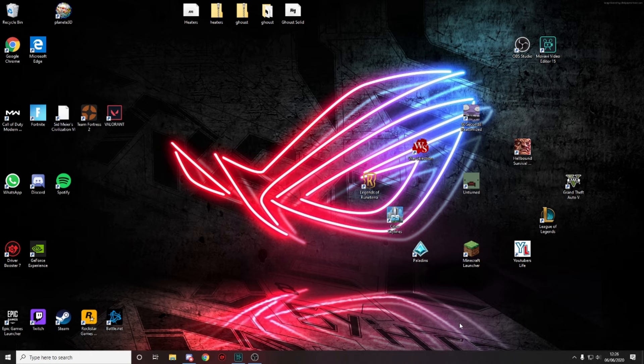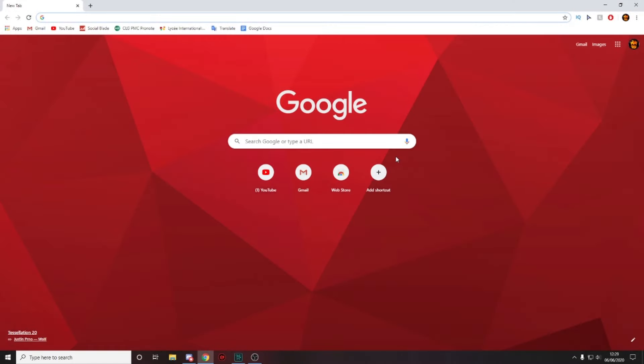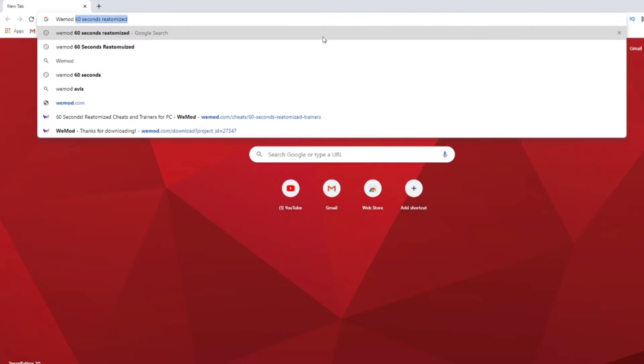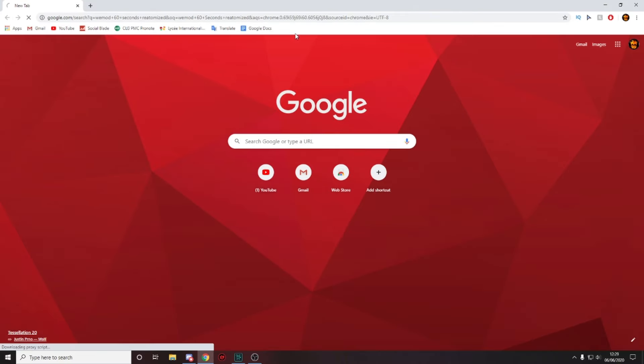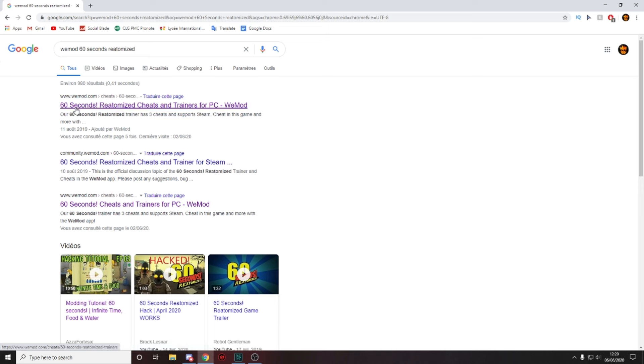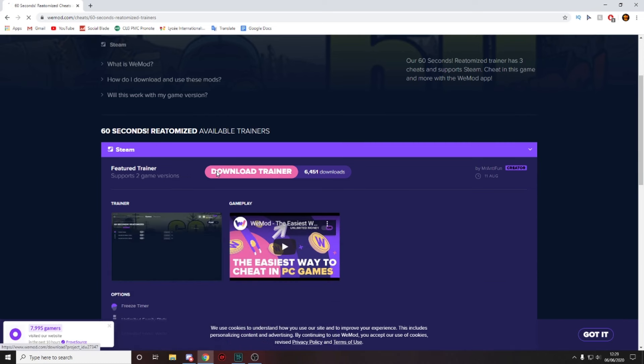Without further ado, let's get straight into it. The first thing you want to do is launch up your browser and search 'WeMod 60 Seconds Reatomized.' Once you've done that, just click on the first result — '60 Seconds Reatomized Cheat and Trainer for PC' — which is exactly what we want.